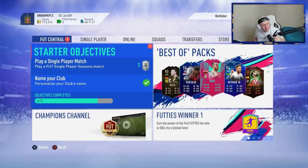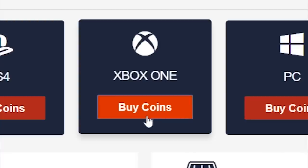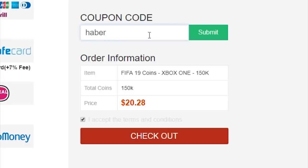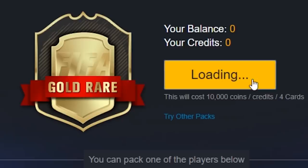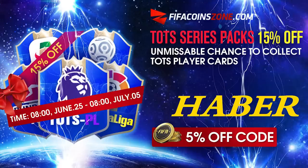I'm pretty surprised — I didn't think I'd be making another one of these videos for FIFA 19, but EA, fair play. With Team of the Season coming to a close, FIFACoinZone.com are starting a brand new thing on their site where they're doing top series packs. Make sure you go check them out and use code HABER to get yourself 5% off.